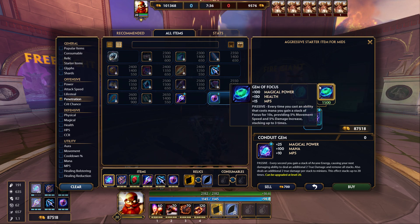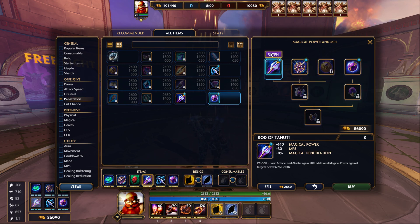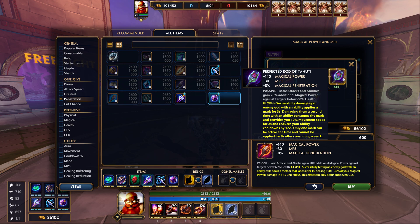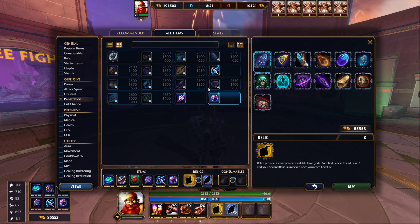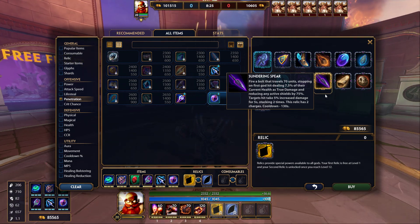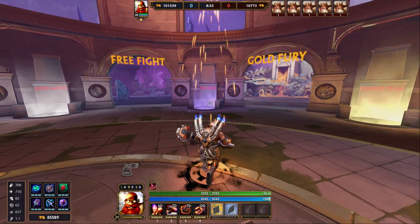None of these last item options are strictly better than the others — I've had great games with all of them, but I personally go Doom Orb most often because of the movement speed synergy with Vulcan's passive. For glyphs, since we don't have Bancroft's we can only take one of two options. I like the movement speed one that also reduces ability cooldowns — it pairs really well with Spear of Desolation. For starter relics: if they've got Ares, make sure you have Beads; if beads aren't needed, go Aegis plus Blink or Sprint. That's completely up to you.